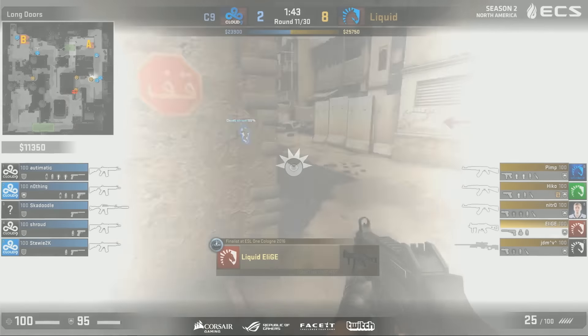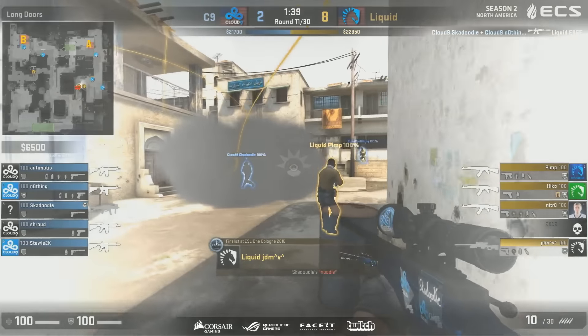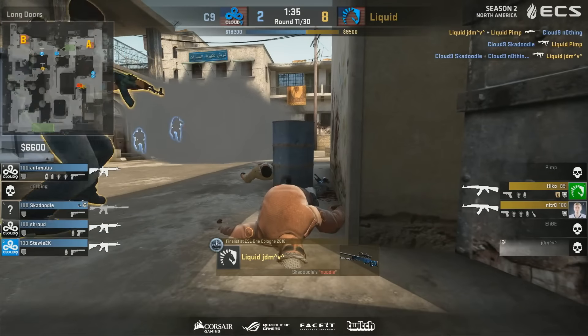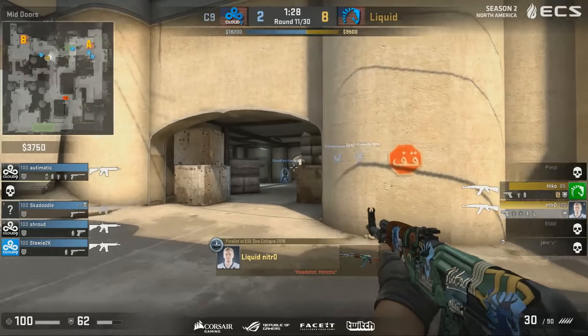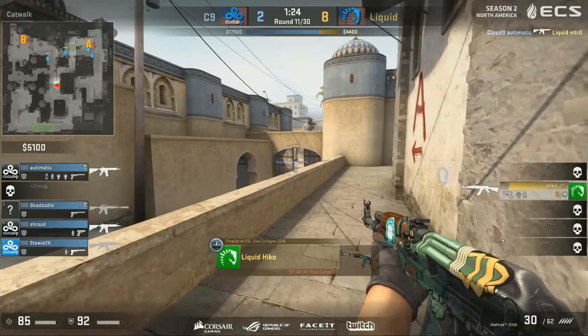So we have another challenge towards the long area — Elige with the UMP. But there are too many assailants on this occasion. There's one high on the plateau. Trades will go in favor of the CTs now — four versus two. Liquid will have to back off; they can't afford to lose the bomb. Nitro looking through the middle area — will not win his duel. It's just a duel fest at the moment with some smokes and flashbangs making cameo appearances.